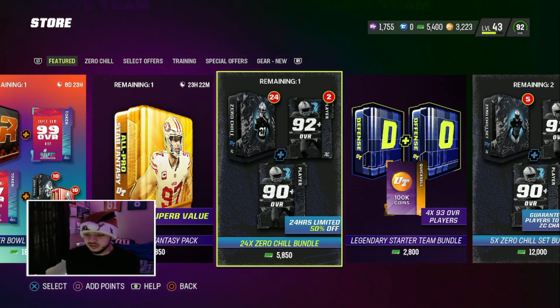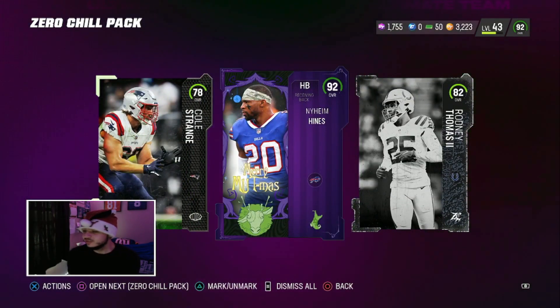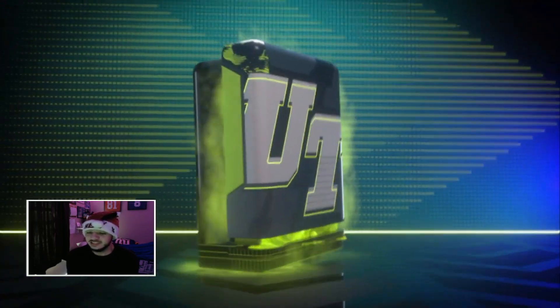We are one player short so I'm gonna open up this bundle. Hopefully we can pull something nice - I'll probably cut to when it's the 90-plus pack and the 92-plus pack, since the 24 Zero Chill packs probably aren't that good. We just pulled a 92 so we got the last 92 we needed - we still have the two 92-pluses. Let's go! Finally - these packs have been terrible other than that 92.